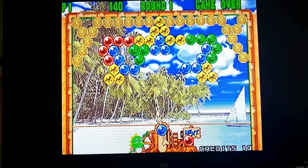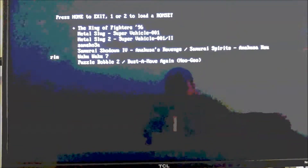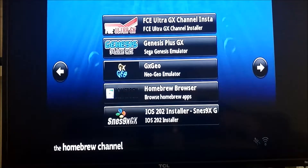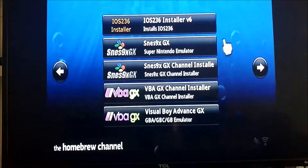Press home to get out of it. Some of these other ones work fine, but with the Neo Geo not every game works — actually there are very few games that do work. If they're over a certain size they just won't load, because the Wii does not have enough memory for it.